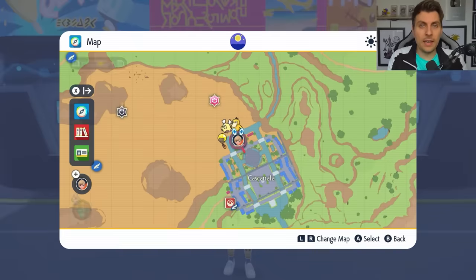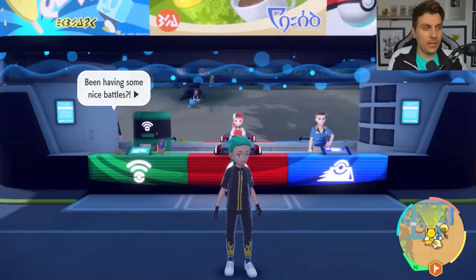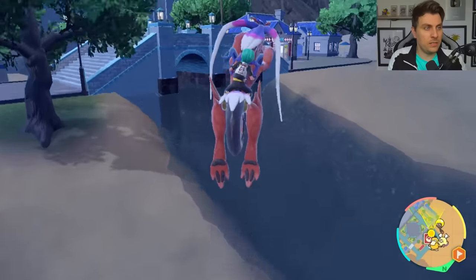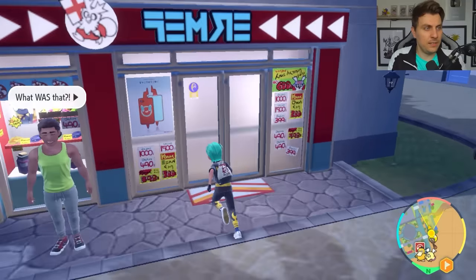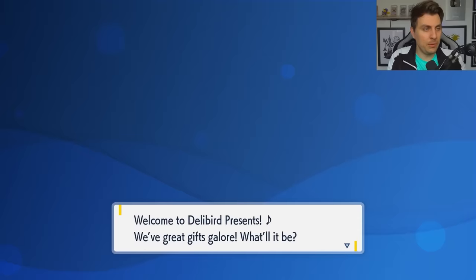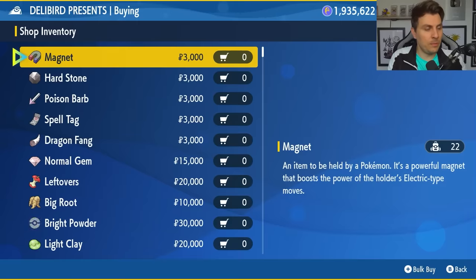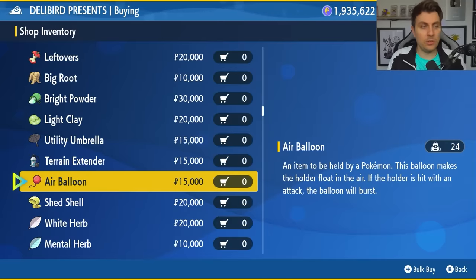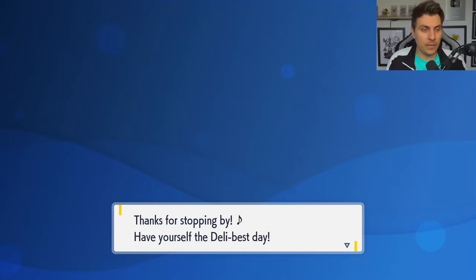If you are needing the Air Balloon item, head to Cascarrafa North. From here, you're going to want to head to the Delibird Presents convenience store right here. Inside here is where we're going to be able to pick up the Air Balloon item so you can use it on this Goodra. It is going to be under Battle Items. The Air Balloon is pretty pricey, but you should have enough money at this point in your game to be able to pick it up.